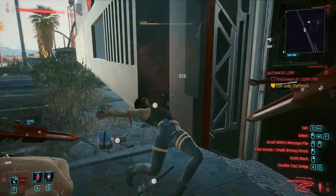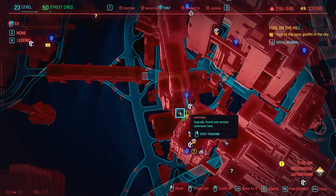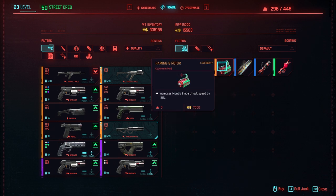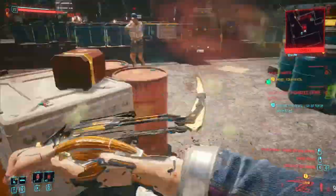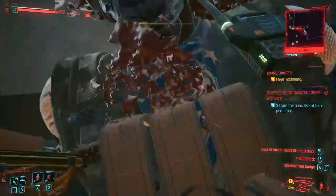Now let's get into the elemental variants — these took a hot minute to track down, but they are so well worth it. Starting with the chemical one, also known as the poison one: you can locate this in Westbrook, Japan Town, at the Ripperdoc in Cherry Blossom Market. There's actually a fast travel station literally called that, super close to the store. You can purchase the chemical, or poison, Mantis Blades there — it's around a thousand to a thousand and fifty dollars, super cheap for cyberware. Those go into your inventory and you don't even need the Ripperdoc to put them on — it's essentially a mod you switch out in your own inventory.